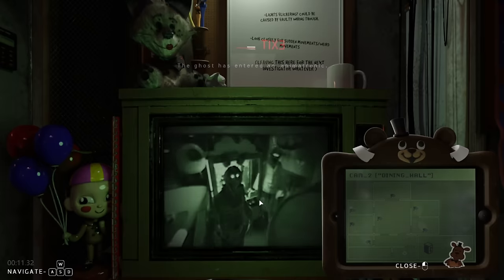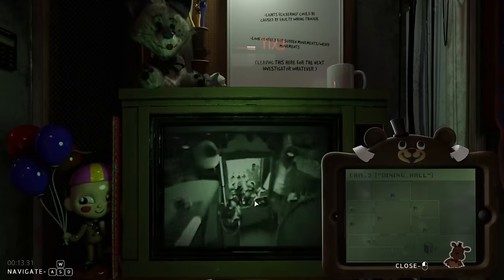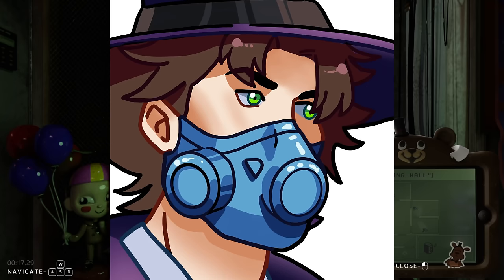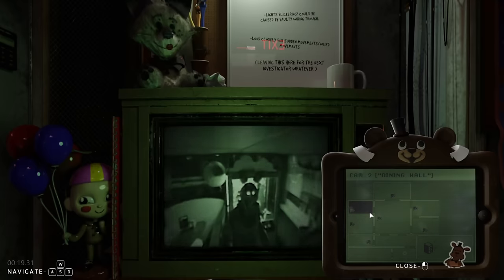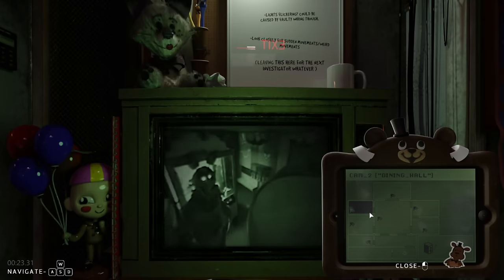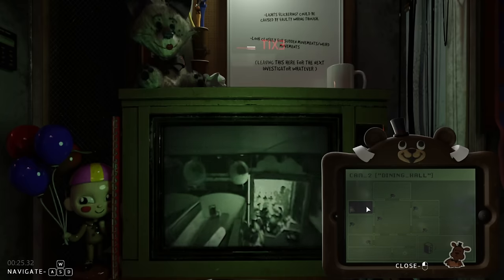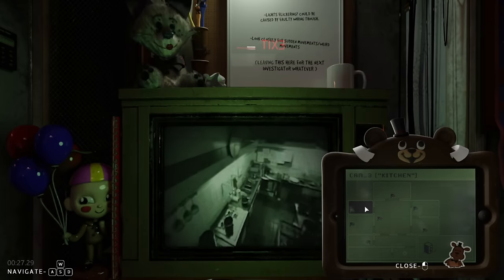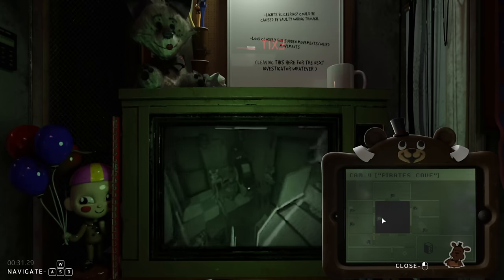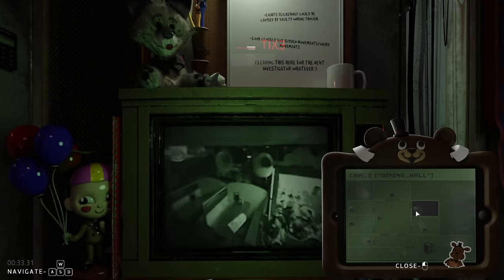Night 5 was actually super easy for some reason. The main reason was one, I've just gotten so good at the game, and two, whilst the stability goes down faster on this night and we have to catch 7 hauntings, the ghost haunts almost instantly. There isn't the 30 seconds of downtime we had to worry about before — we can just catch so many baddies so quickly if we know what we're looking for.